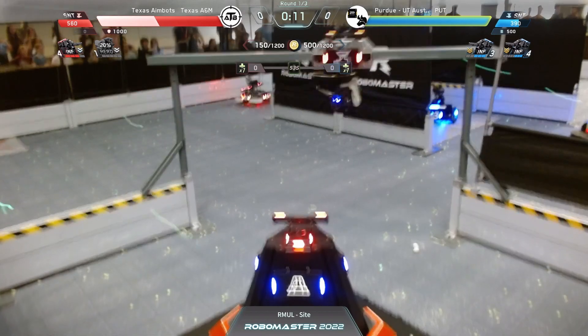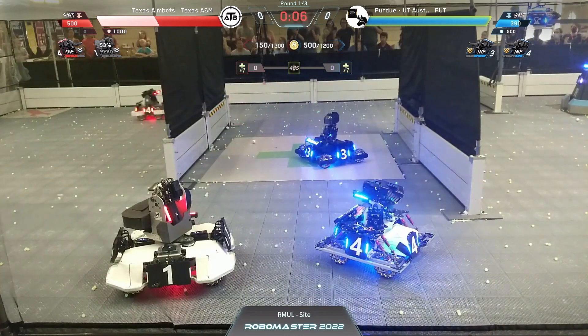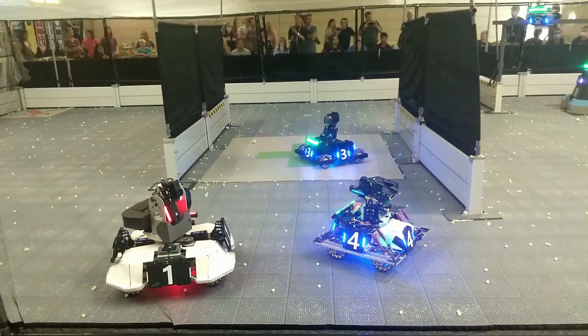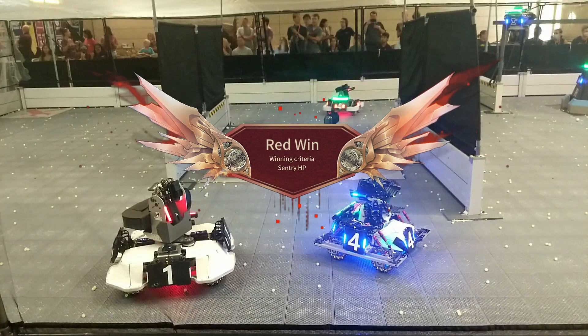16 seconds left — all A&M really needs to do is delay Purdue. Purdue is now pushing for the century with nine seconds left. They need to deal 300 damage — they're doing it! 200 damage to go in three seconds. There's no way they can do it. And they barely missed the mark with 460 to 300 HP.